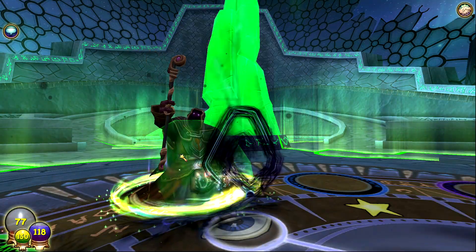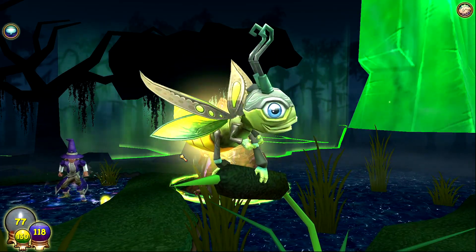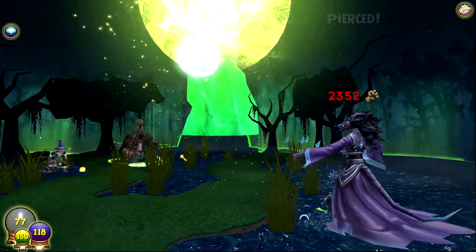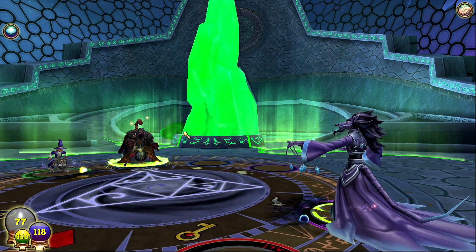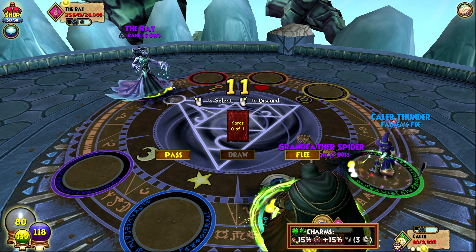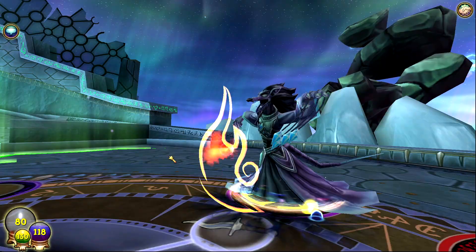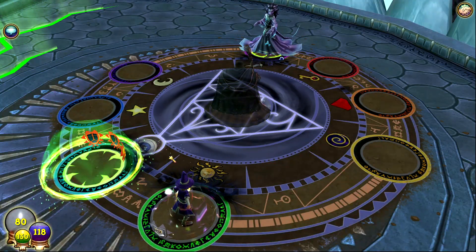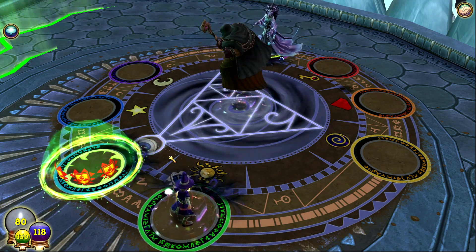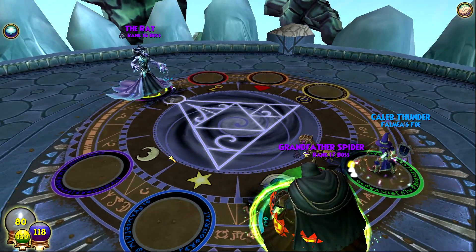Most of the rat's target will be on the grandfather spider now. The grandfather spider is going for a shadow version of Glow Bugs — he didn't get the crit, but it's doing 2300 and the rat had no resist. That might be because he had Infallible on. In the new update, it shows the stats the aura gives you, which is pretty cool. The grandfather spider's natural attack without a crit does 900-920 for four pips.